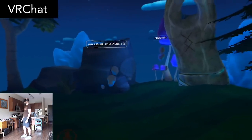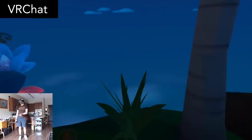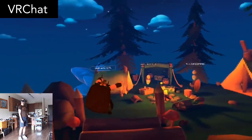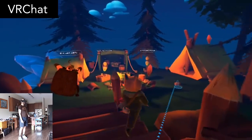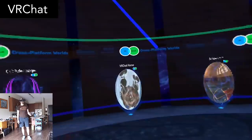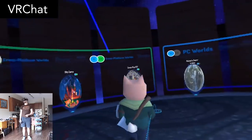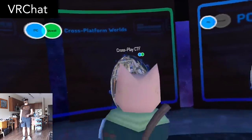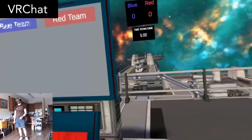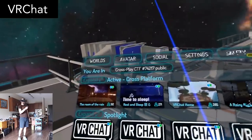VRChat needs no introduction — it's probably the most popular VR game in the world. It's a social mingling app where you can customize your avatar's appearance however you like and hang out with people around the world. The Oculus Quest version doesn't feature absolutely everything that the desktop version has — there are only certain cross-play areas you can go in — but there's still plenty of mingling to do and mini games you can play, like Capture the Flag. Do give it a spin for the biggest social experience in VR out there.